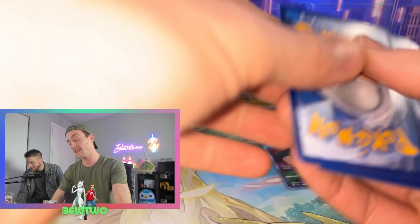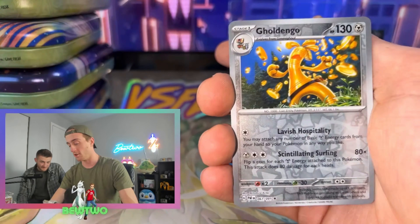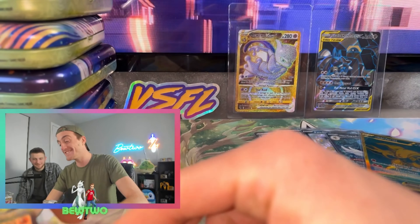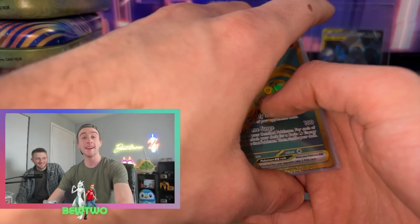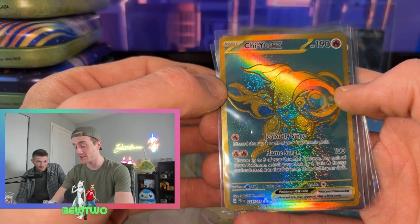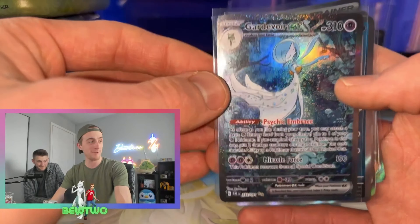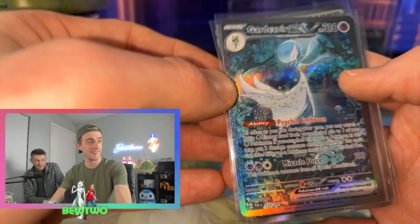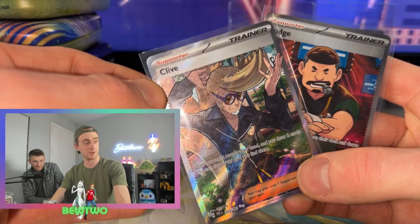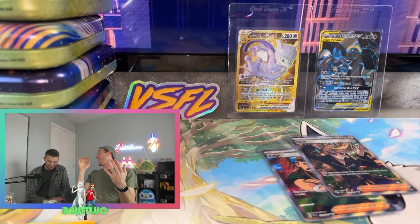Last pack magic — if there's anything in here it will be mind blowing. Nope, nothing left. But hey, that is amazing. Out of my 10 packs, the hits we got: this beautiful Gold Chi Yu — it's a gold fish and it's a gold card, it just makes sense. We have the awesome Gardevoir EX SIR. Gorgeous card. Shiny Pawniard. Another gold card and an SIR — that's what I'm talking about.